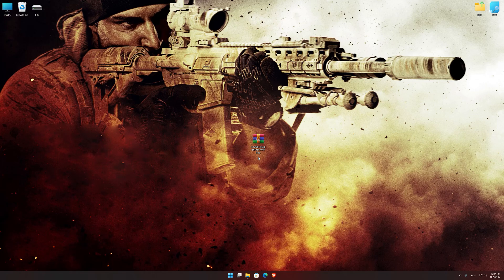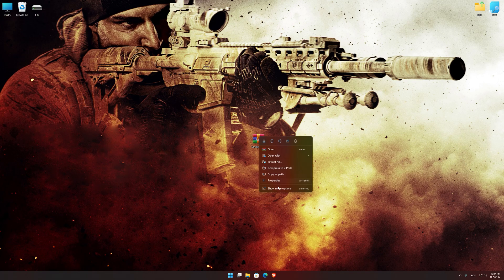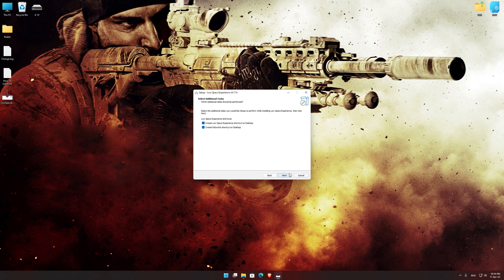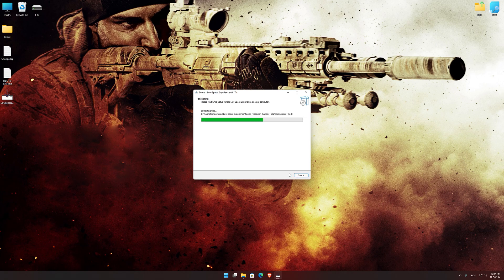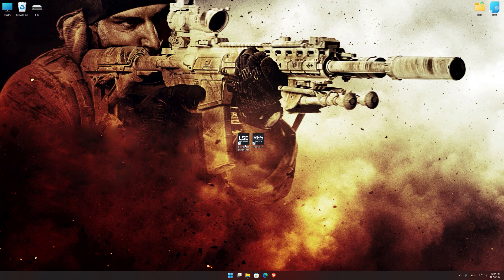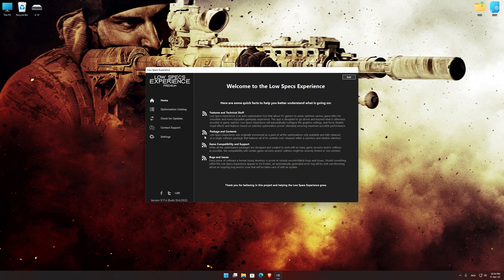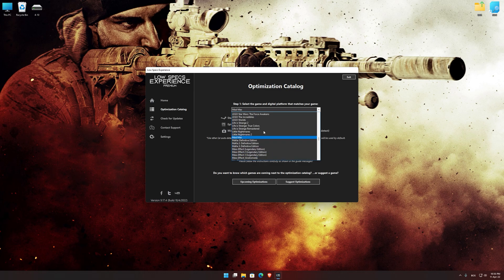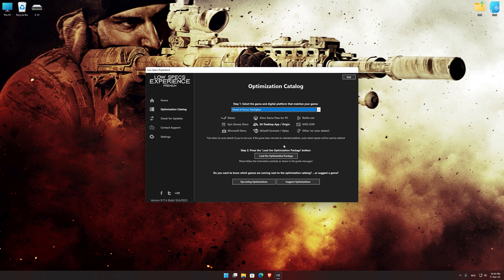Before we proceed with the optimization process, you will need to download and install the Low Specs Experience. The download link can be found in the description of this video. Low Specs Experience is a game optimization tool that I developed that will allow you to optimize your favorite games for maximum performance. Start the installation process for the Low Specs Experience. Once it's done, start it from the newly created Desktop shortcut and select the optimization catalog. From the top of the menu select the applicable digital platform, and then select Medal of Honor Warfighter from the drop-down menu. Once that is done, press load the optimization package.